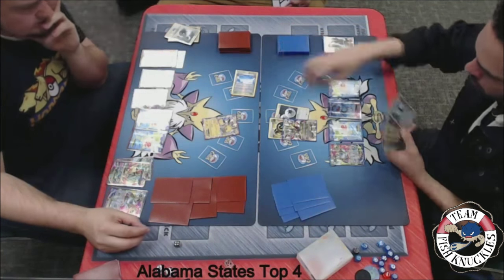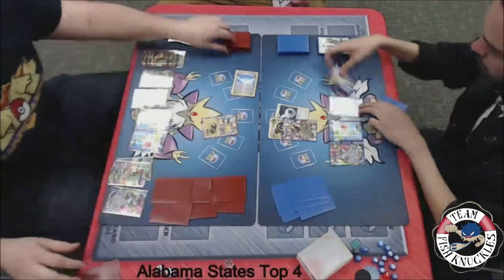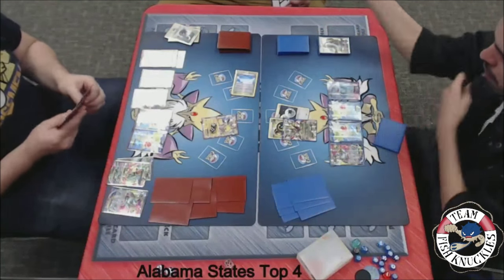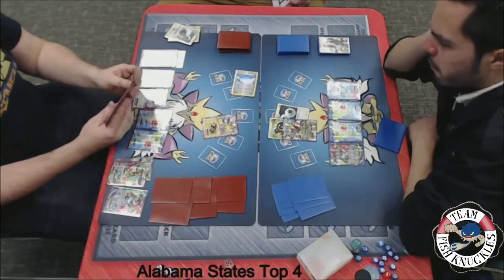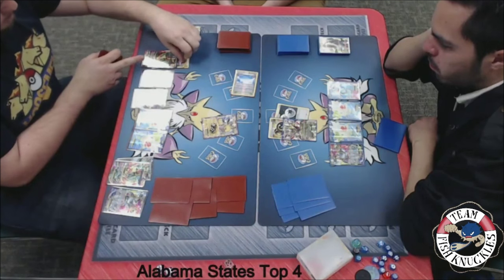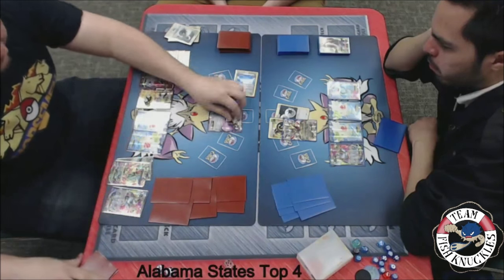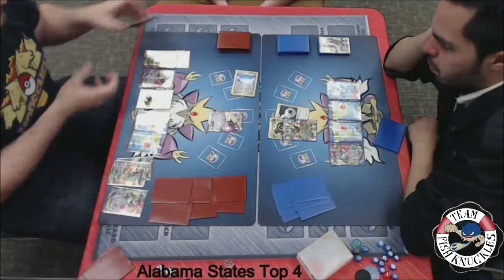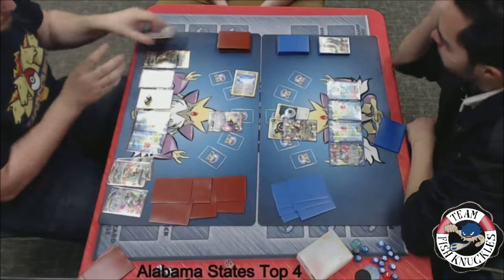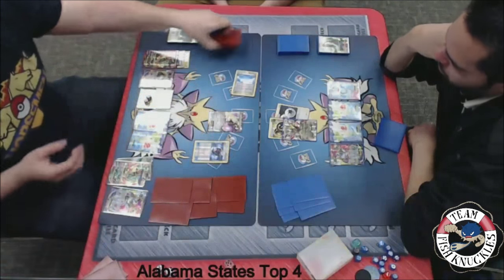Does Jose find a Slowpoke or not? That's the big question. Nope, does not look like it. But we're going to see a Chaos Wheel for 100 damage. Now on to Blake's turn — he's in a weird spot. Blake cannot play Special Energies, Stadium Cards, or Tool Cards. We see a Lightning Energy going down to the Mega Rayquaza. We see a retreat into the Aegislash, and probably a pass on to Jose's turn. What can he do about this Aegislash? That's the big question.